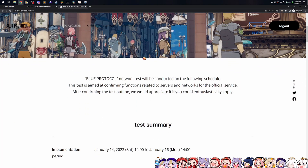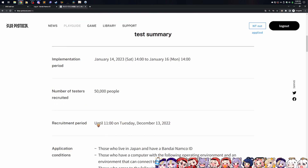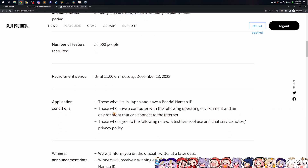They give some quick rundown information about what's going on with the test. It says it's running from January 14th, 2023, Saturday to January 16th, Monday at 4 JST. Only 50,000 people get in, and the recruitment period ends December 13th at 11 AM JST. So remember, you have until that time in Japan time to register. Here's the nail in the coffin — the application conditions specifically call out in the very first line: those who live in Japan and have a Bandai Namco ID. They are checking for people who do live in Japan, which is why having a VPN is so important.